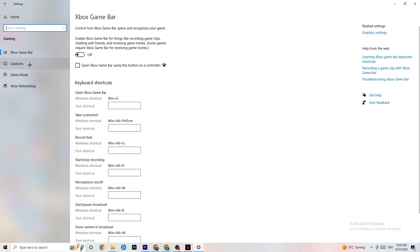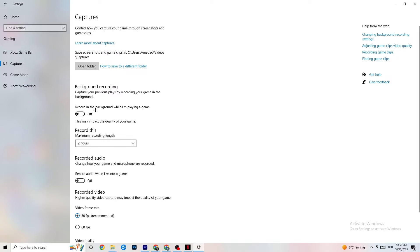Click on Captures. Under Background Recording, go to 'Record in the background while I'm playing a game' and turn this off. If you're recording, your performance will suffer significantly — especially on low-end PCs. Also turn off audio recording. If you want to record, use OBS or another application instead of Windows.